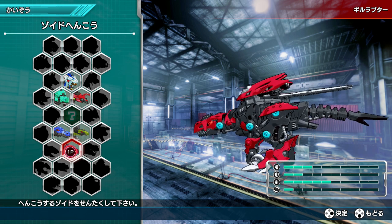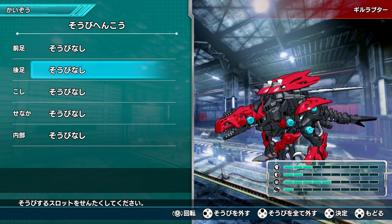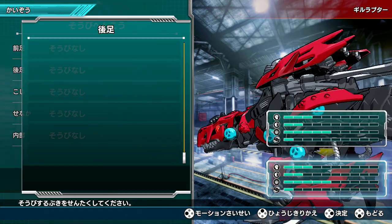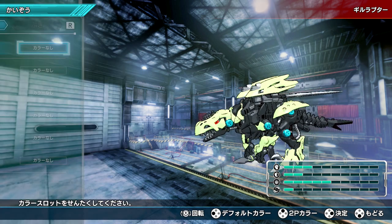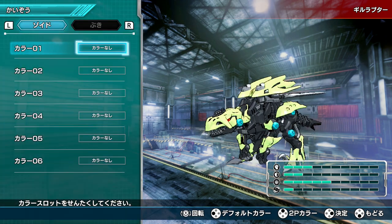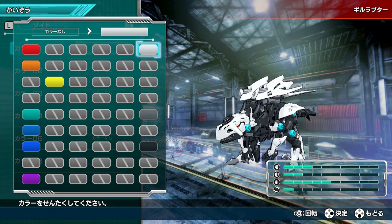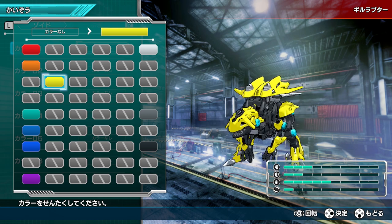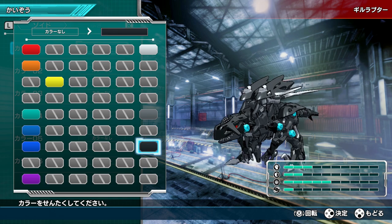These models look a little bit better than the previous game, too — hard to say for sure. It looks like this is where we go for customization. And yes, we can change the color! We can get a blue Gil Raptor, a purple one, or a black one — that looks sick.